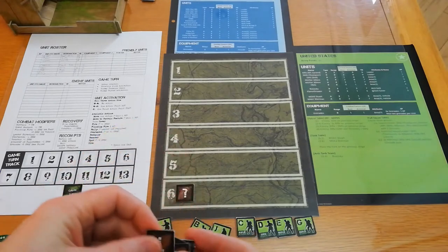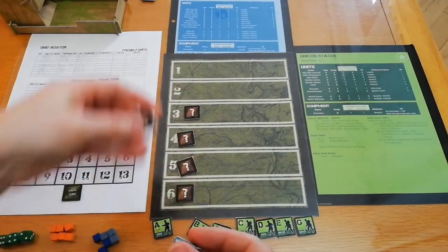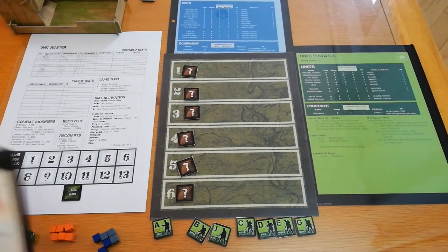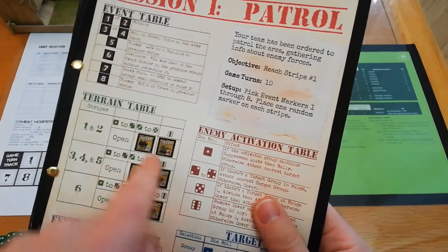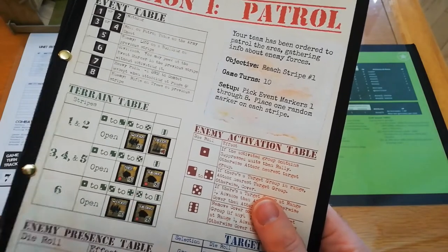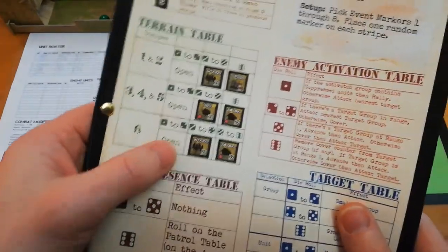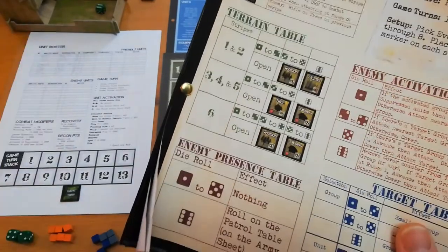Then you do something similar for terrain — you roll on a table. For this mission, stripe one rolls a six which is open. Stripe five rolls a six which is a building. The terrain numbers equate to different things in different missions.